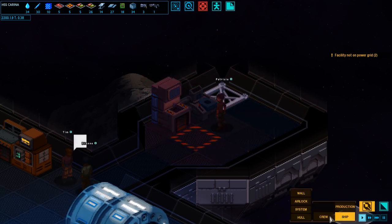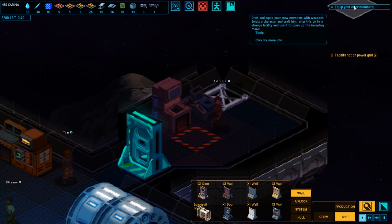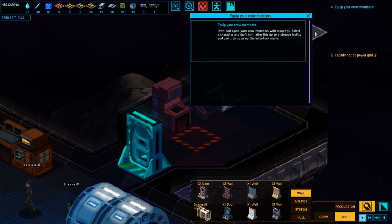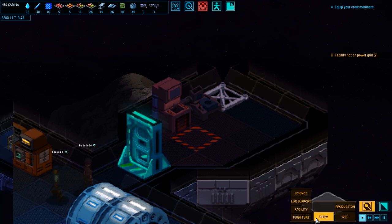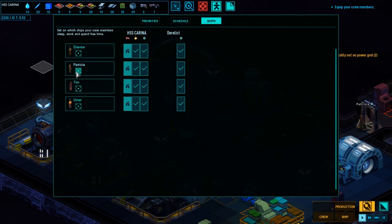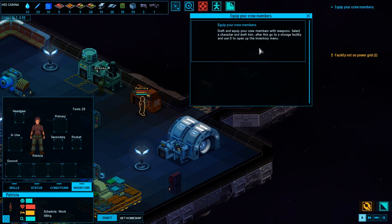Can I build a door? I can build a door — let me give them a little bit of privacy in here. Equip your crew members. Draft and equip your crew members with weapons. Select a character and draft — hmm, it says 'him,' that should be 'them' because we have different genders here. After this, go to a storage facility and use it again to open the inventory menu. Well, let's close this and first I want to put a light in here. Let's draft Patricia — she had extra rest. How do I draft you? Draft. Draft. Inventory. Go to a storage facility and use it to open up the inventory menu.